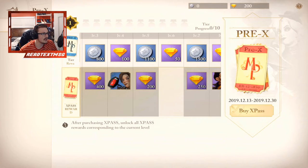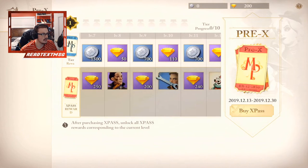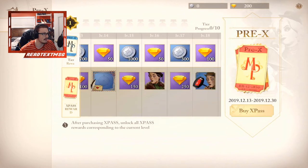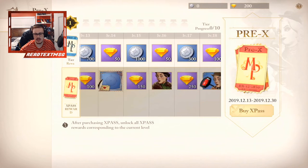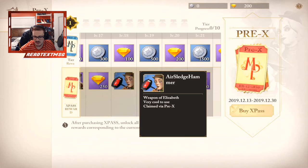More diamonds, and there's a weapon here which is an air sledgehammer, 1100 coins, 200 gems, 50, 1500, 250, 50. There's going to be a skin here — a skin of Dodge. More coins and gems, we have a wrench for a weapon. Continuing on: more coins, gems, diamonds. We have a clown avatar which we can use for our profile picture, coins, diamonds, a picture frame for avatar, then diamonds, coins, diamonds. We have another skin here for Elizabeth, diamonds, coins, and another sledgehammer weapon for Elizabeth.